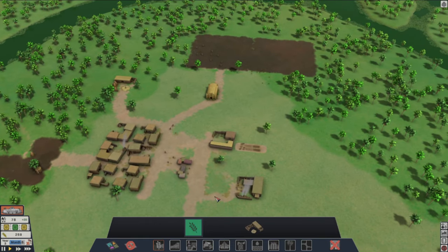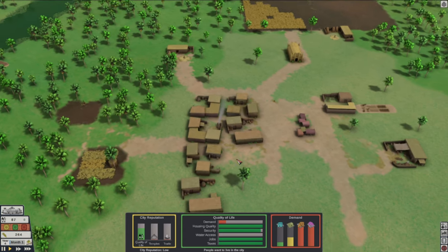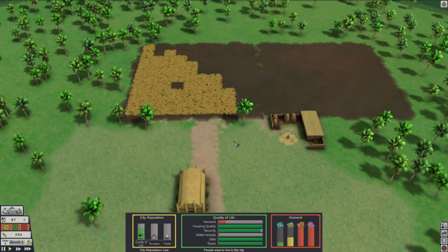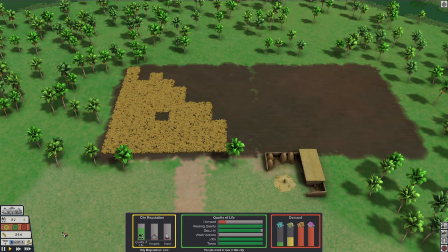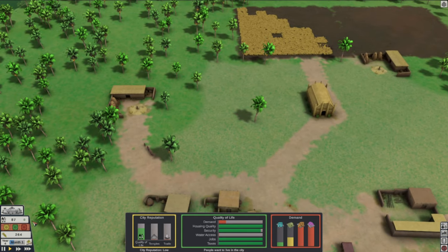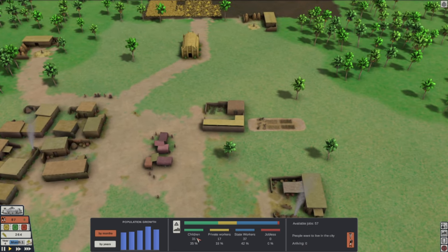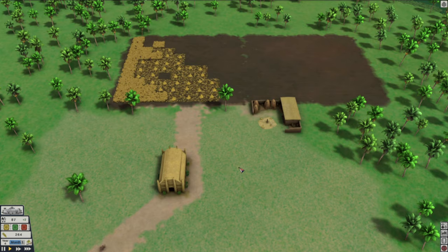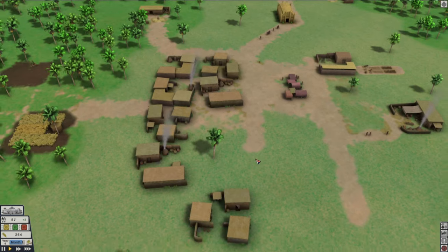Let's put more farmland as well — see how that goes. For this one we'll change it to flax. All right, let's see if we can avoid another collapse. The state has run out of grain again. There's only so fast I can make this grain grow. Maybe I expanded too fast and got too many people in here. But we got 87 people. I don't know how to stop people from coming in. Is there a way? People want to live in the city — we can see new people coming in.